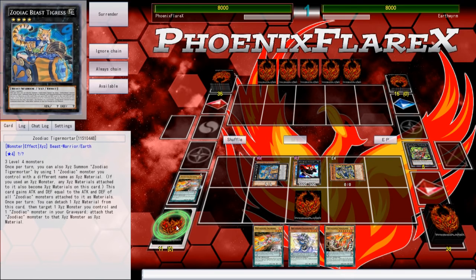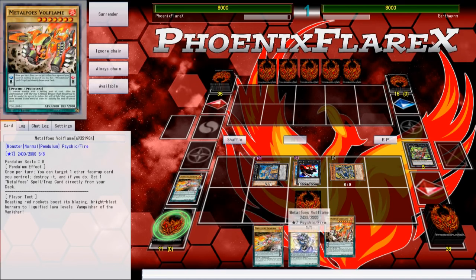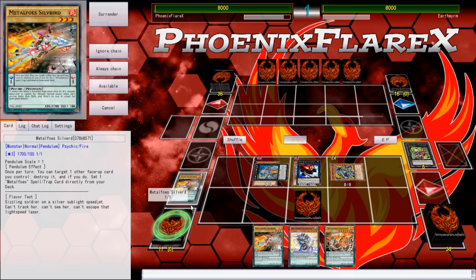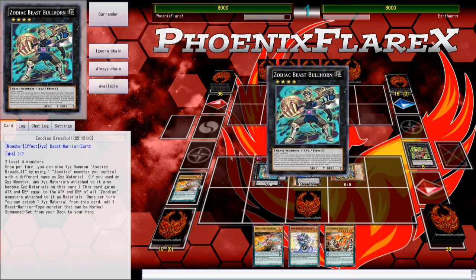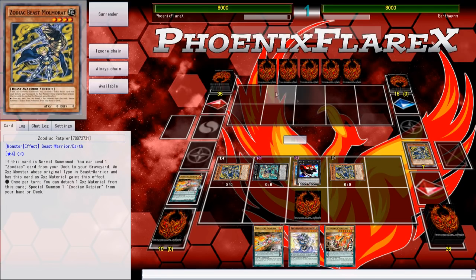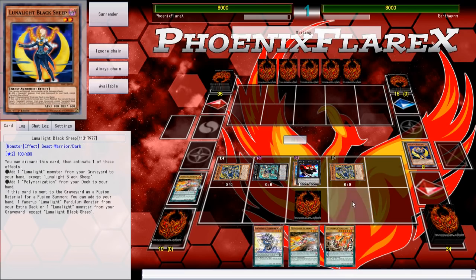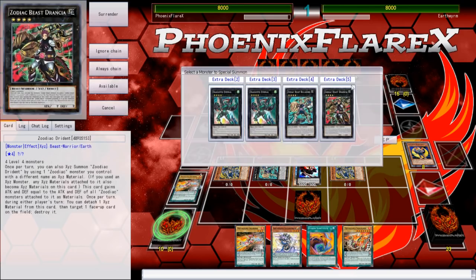It essentially operates on the same essence as the Metal Foes Yang Zing deck did — just being able to pop cards and yield advantage off of it because of how Baobaboon operates. This deck is also playing the Fusion Substitute thing, so you do the Double Emerald play, because that play is fantastic. It allows you to draw 3 cards without having to use your Normal Summon, which is great. I actually just really gravitate towards leaving the Gold Drivers in the deck.